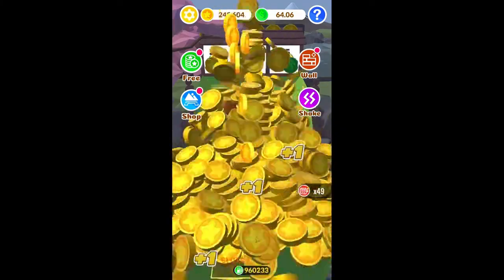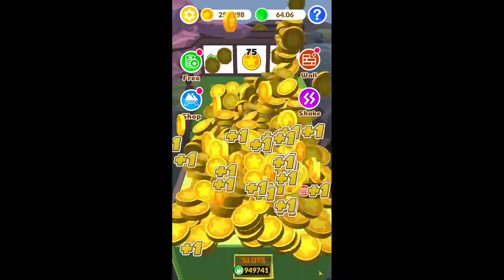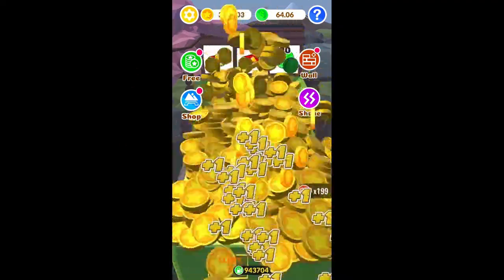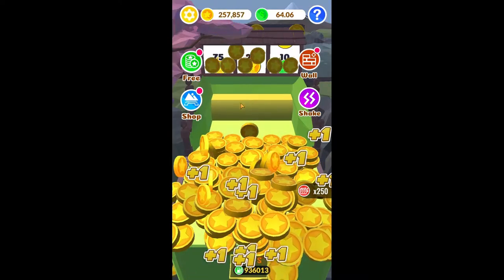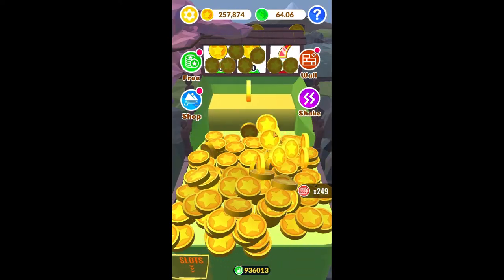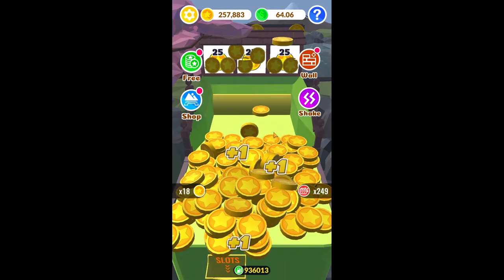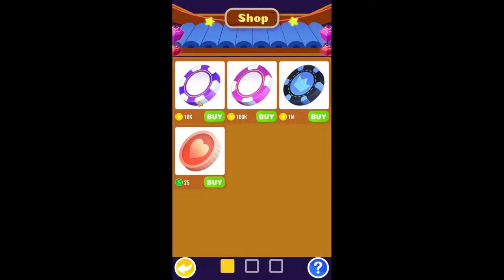Once we hit that sixty-four dollar mark, it took about almost forty thousand coins to get to sixty-four dollars. But after that it freezes at sixty-four — it doesn't go up anymore. It used to go up to ninety dollars and then freeze, but now sixty-four seems to be the new ninety. We spent a total of almost sixty-four thousand coins and got sixty-four dollars.